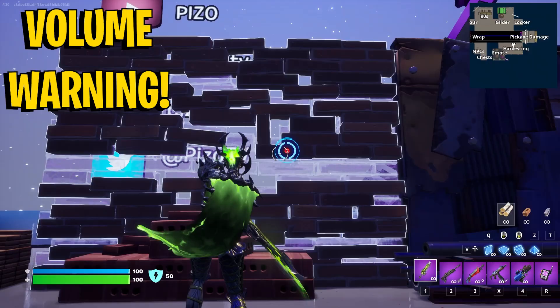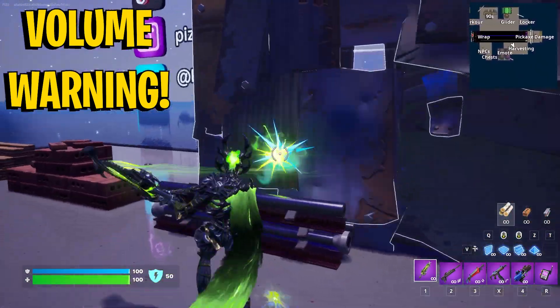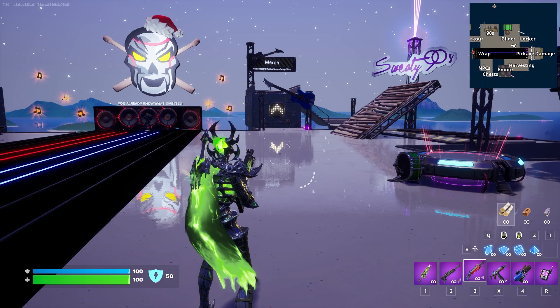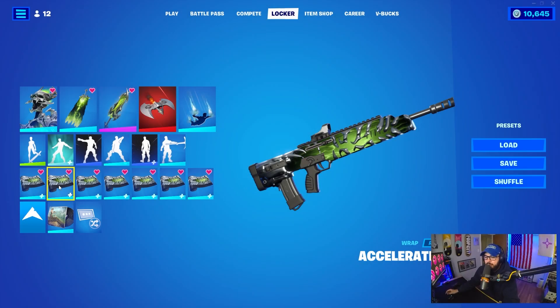It is a little difficult to seamlessly do a visual unequip from the back bling when switching between different weapons. But it looks pretty good. The Acceleration weapon wrap is reactive and animated — let me trigger the weapon here to show it off.